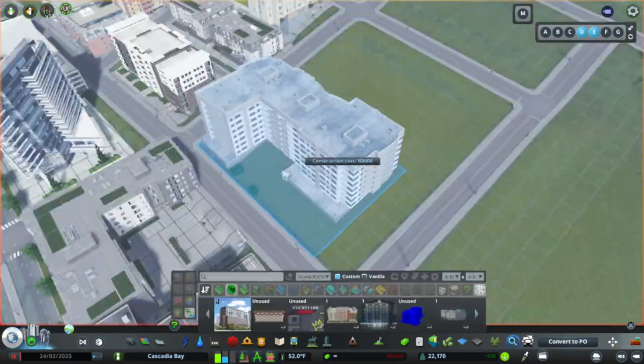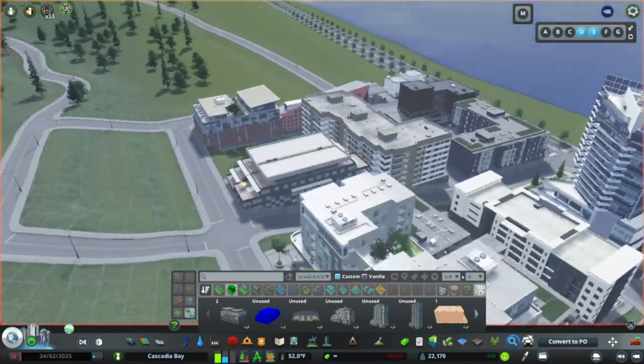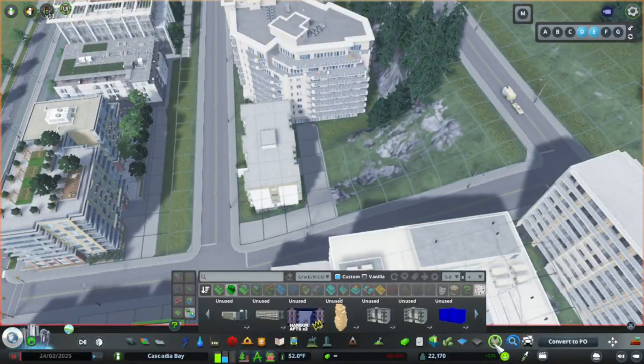For most of this area, I wanted to create a nice terrace look. A few weeks ago I was driving across the Bay Bridge into San Francisco and noticed the way that the buildings in Telegraph Hill look sitting along the waterfront, and I kind of wanted to mimic this effect a bit.